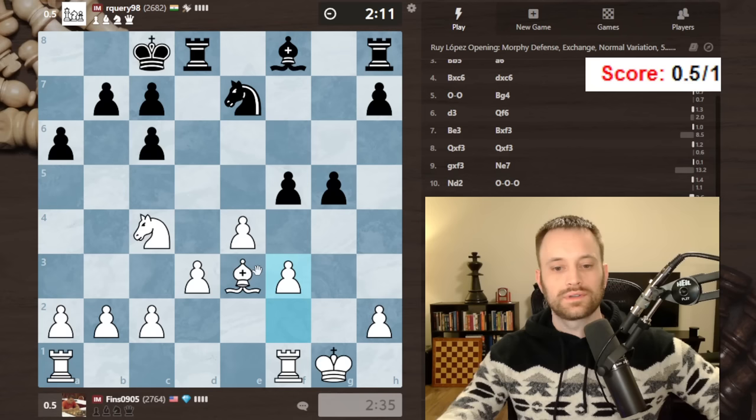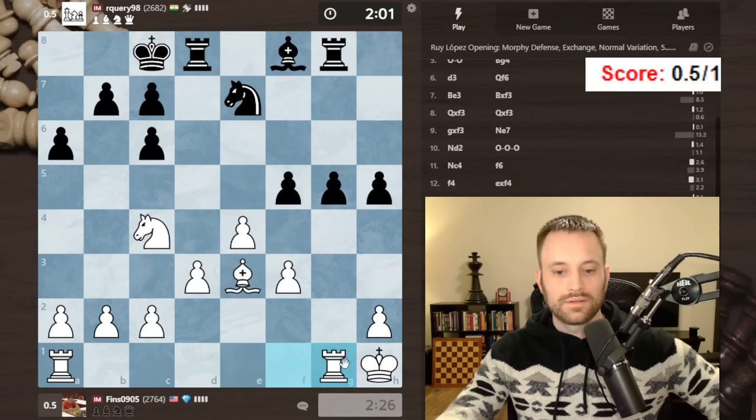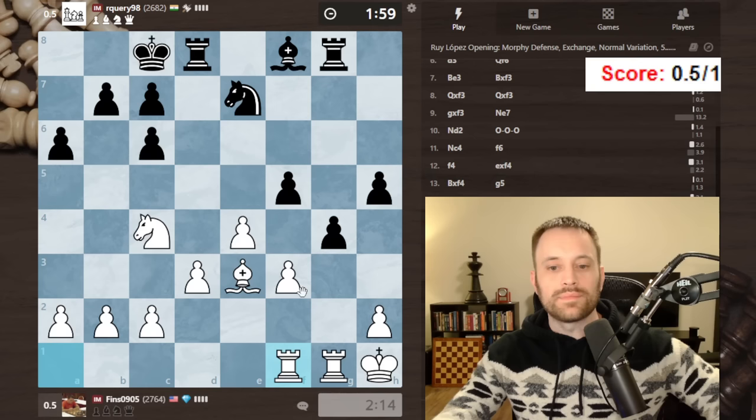If I take, rook g-h didn't look good. I'm going to keep that in reserve — maybe play it now, just step off this alignment because now bishop g7, I think I could take. Let's play the rook over. They're really going to force the issue — aggressive, aggressive, aggressive!